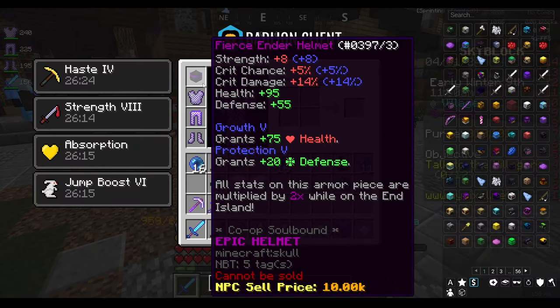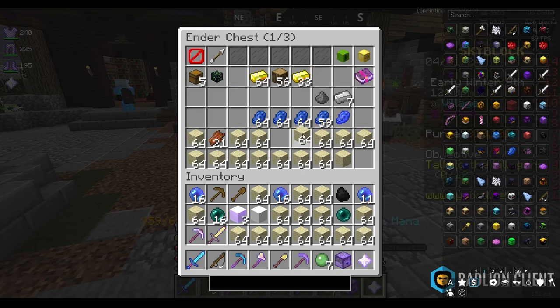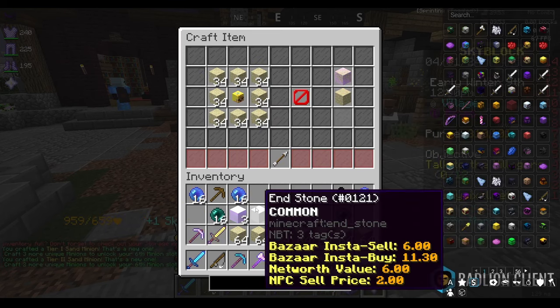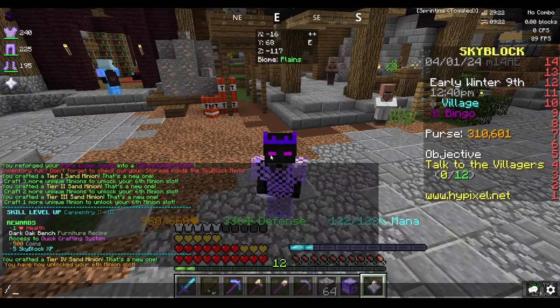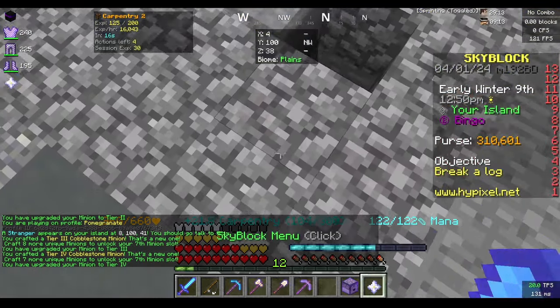We're now in full ender armor — didn't take too long. It's all reforged with enchants. I want to empty my ender chest since I have way too much sand, so I'll craft some of the unique items to get the collection to tier 4. I also have a bunch of cobblestones, so I'm going to my island to upgrade that minion to tier 4.